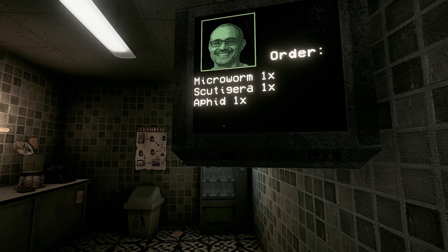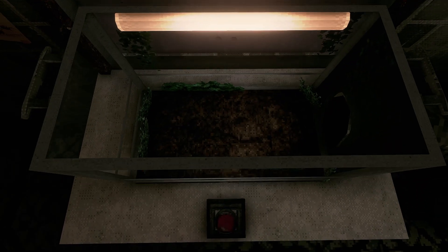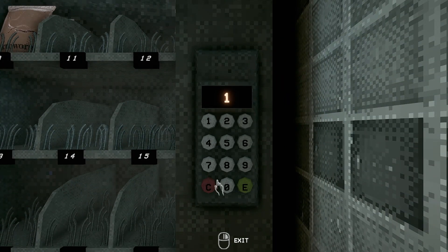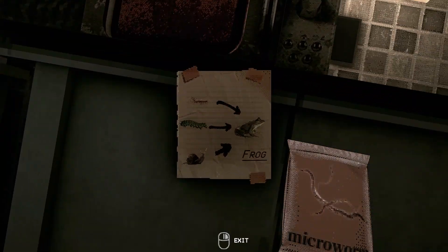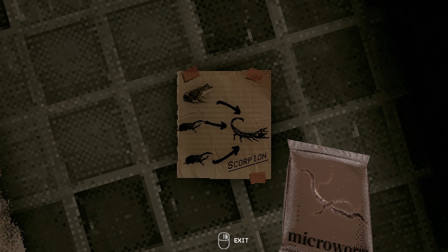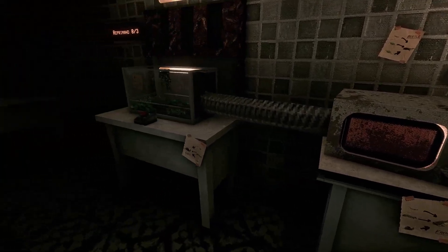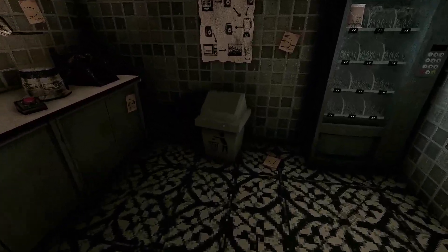What's my order? Microworm, Scooty, Jarrah and Aphid. What is this? Microworm? How do I get a microworm? Number 10. I already have one. Okay, get the vending machine. Scorpion. I just killed it.